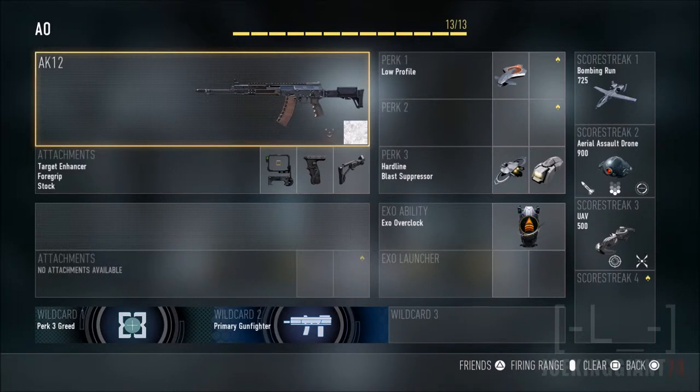Moving on to the extra information about the AK-12: I suggest keeping your distance when taking out an enemy because from short range it is super weak. It takes around 8 to 9 bullets to take out an enemy from medium and long range, but from short range it takes around 10 to 12 bullets, so keep your distance and you should do just fine.